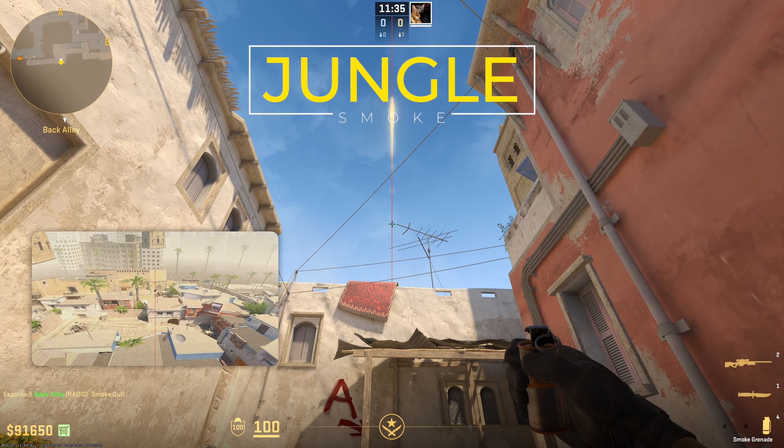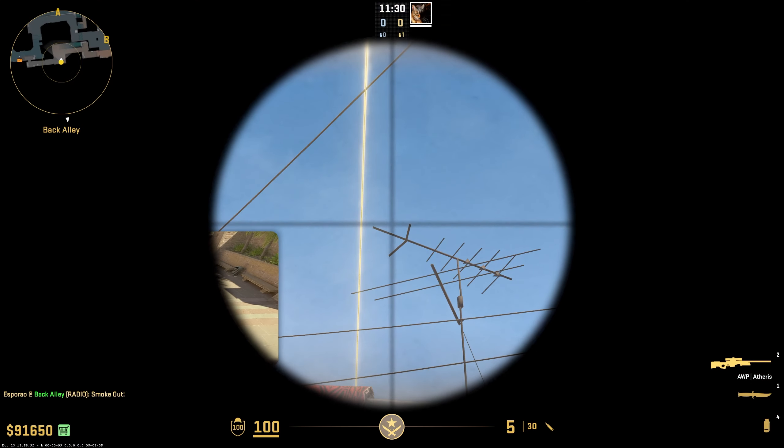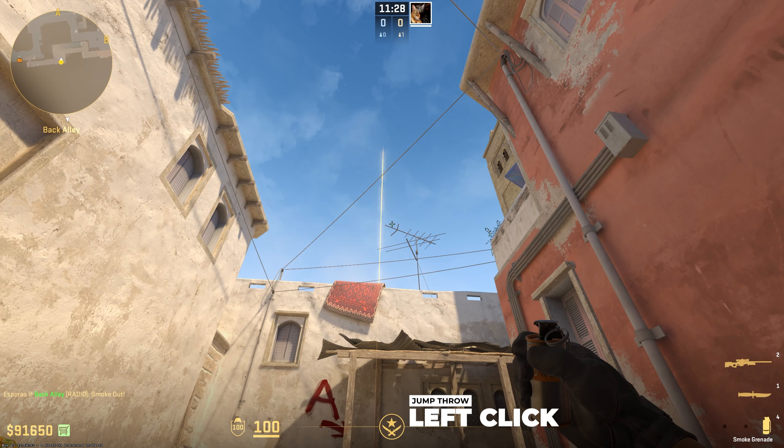The jungle smoke is really close to this one — it's on the right, in between these two points on the top of the antenna. Get your crosshair in the middle of the two and from here jump throw.